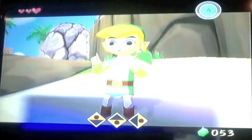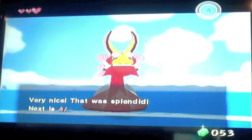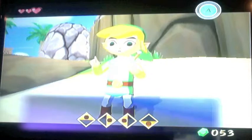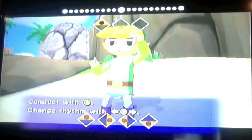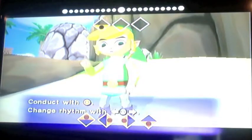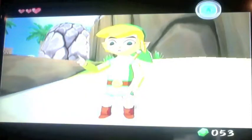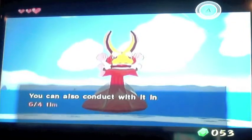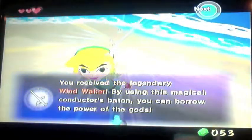It looks like this game has a connection to Ocarina of Time in that you get to use an instrument. That was not bad for your first time using the Wind Waker — not bad at all. You can also conduct it within six beats. Alright, we got the Wind Waker, the legendary Wind Waker. By using this magical conductor's baton, you can borrow the power of the gods.